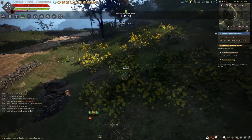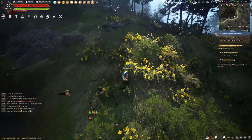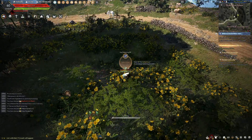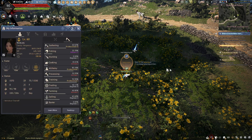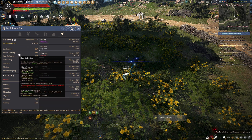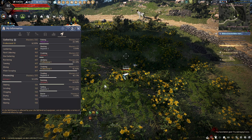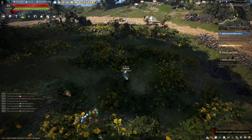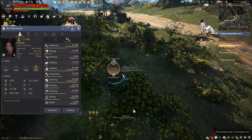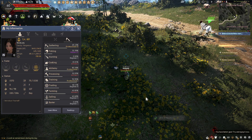The rule set I put in place is that I can't kill any monsters at all, which very much limits what I can do. It removes a bunch of gathering skills - I can't do blood collecting, fluid collecting on animals, tanning, or butchering because those all require killing monsters. It also limits life skill stuff, I can't do hunting, and it makes cooking harder.